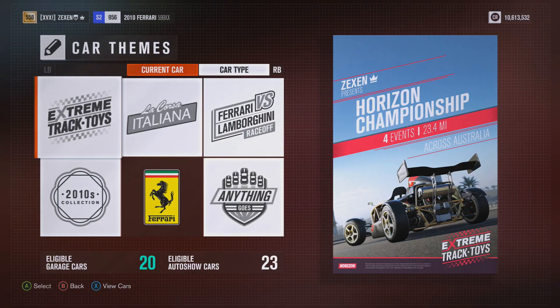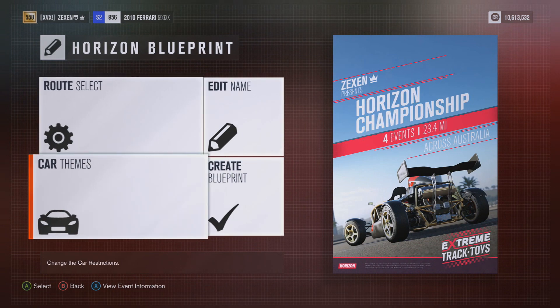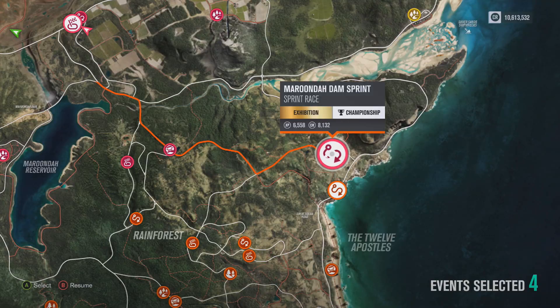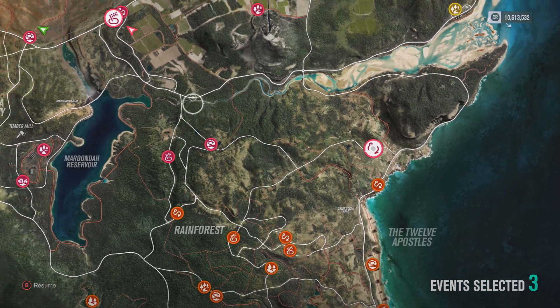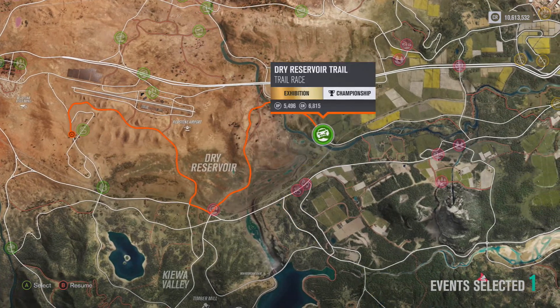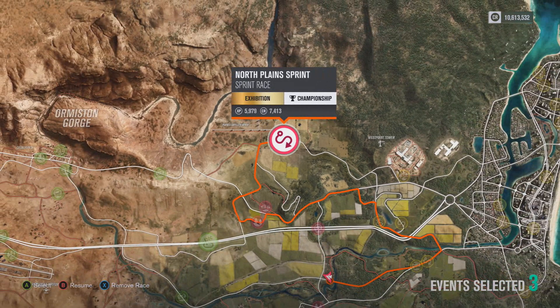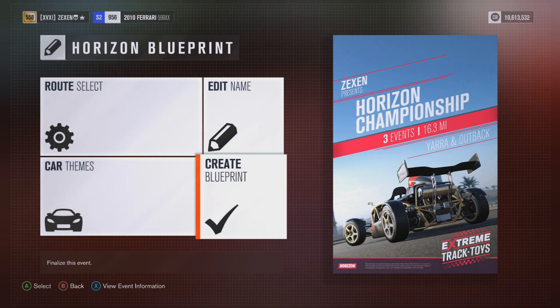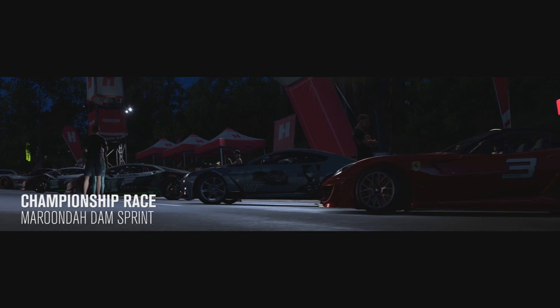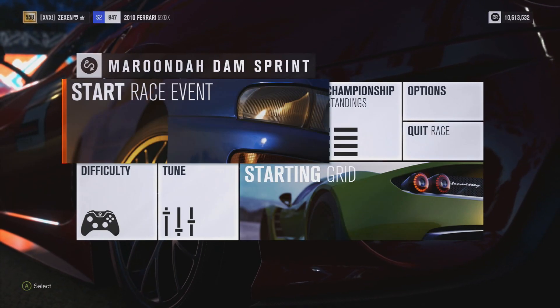Setting up a championship blueprint, I think we should go against other track toys so we can really get a feel for this car. Let's remove what we currently have - we don't want an off-road race. We'll do a sprint race on a very bendy route, which should give us a feel for the handling. 16.3 miles, three events - let's get this started.